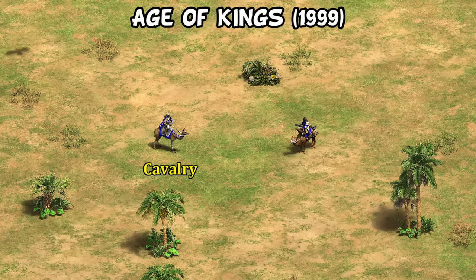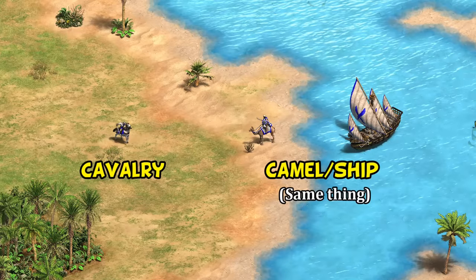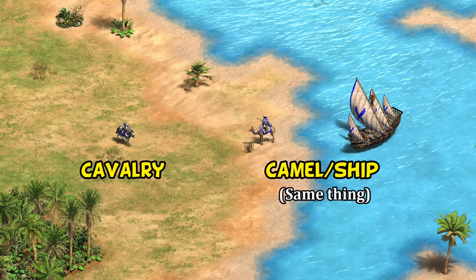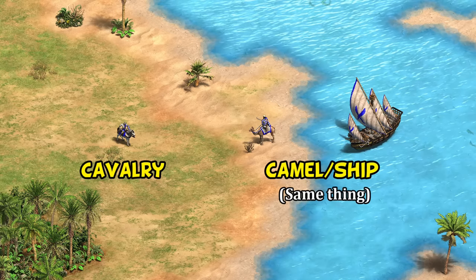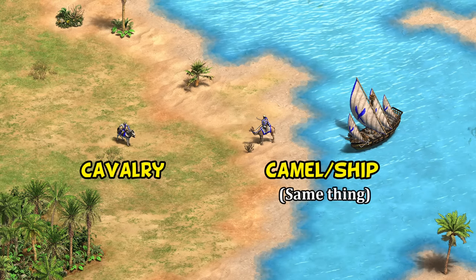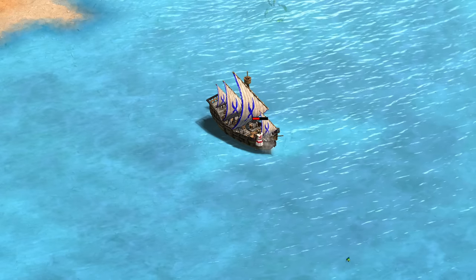Just to recap: in Age of Kings, camels were all cavalry — there was no such thing as a special camel type, and they just took the same bonus as any cavalry unit. Mamelukes then also took cavalry damage and were strangely considered infantry at that point, probably because of their ranged melee damage making them seem similar to throwing axemen. In the Conquerors expansion, the brand new camel type was introduced. Whether it was an engine limitation at the time I'm not sure, but they only had so many armor types, and to be efficient they made camels and ships the same class, probably thinking there would be very little overlap between camel and ship counters.